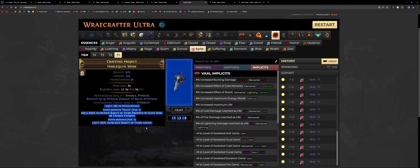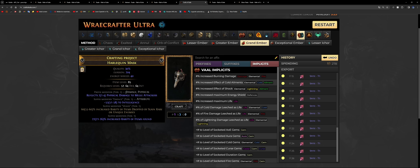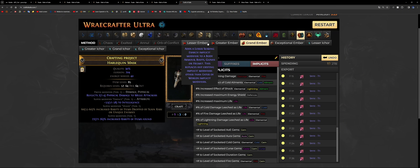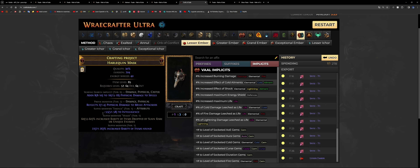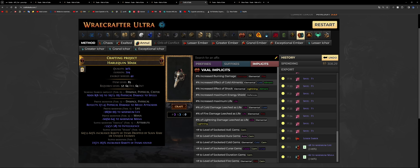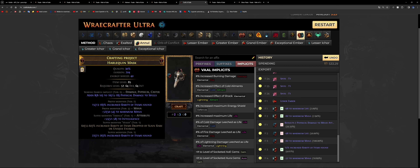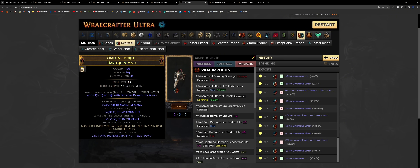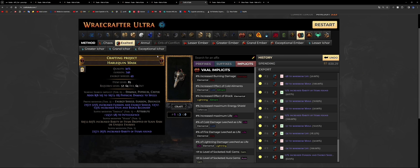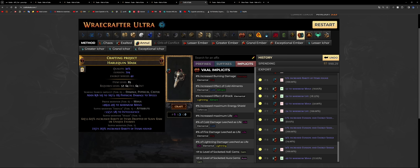Now comes the tedious part: finishing the prefixes. You need access to eldritch crafting so you can solely affect prefixes — the red guy needs to be the highest tier. This item has no implicit, so go for the lesser tier. Then you exalt and annul — exalt annul, exalt annul — until you get rarity of items found and life as your prefixes. Depending on your currency and what tier you're aiming for, you can settle or keep rolling until tier one. This is one of the reasons nobody wants to make these items.